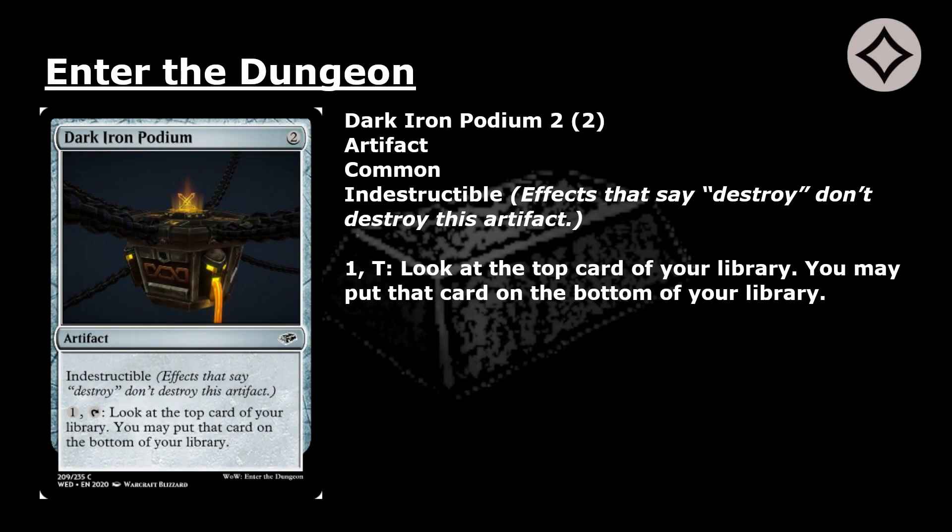Dark Iron Podium: 2 mana for a common artifact with indestructible. Effects that say destroy don't destroy this artifact. Pay 1 and tap: look at the top card of your library. You may put that card on the bottom of your library.